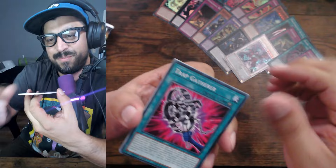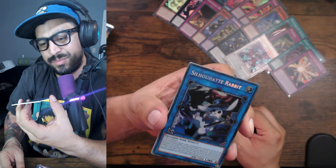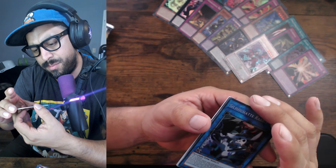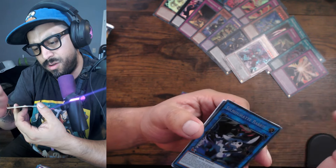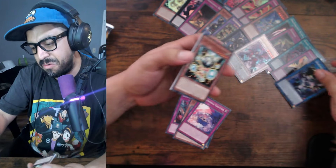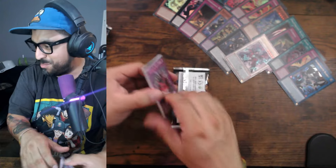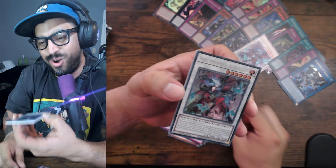All right, here we go guys — come on, secret! Oh, let's go — beautiful card! It's a secret. Effects: if this card battles a monster you need to play, you're going to use the effect. If this card continues — you could set a continuous spell or trap card from your deck with the effect of special summoning itself. This is my secret! Is it gonna be good? I didn't expect that quarter century — beautiful card. It looks nice.